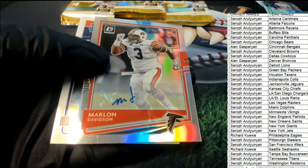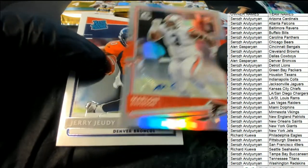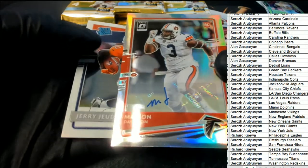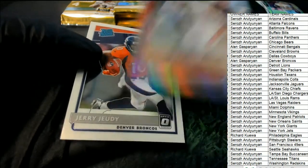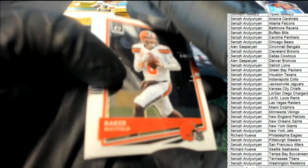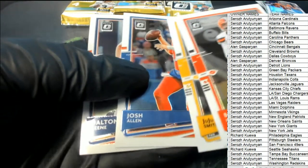Alright, we got a Falcons auto — Mr. A, nice rookie autograph there. And Jerry Judy for Alan. Pretty nice Herbert rookie — we'll see if we can get some more great ones out of here.